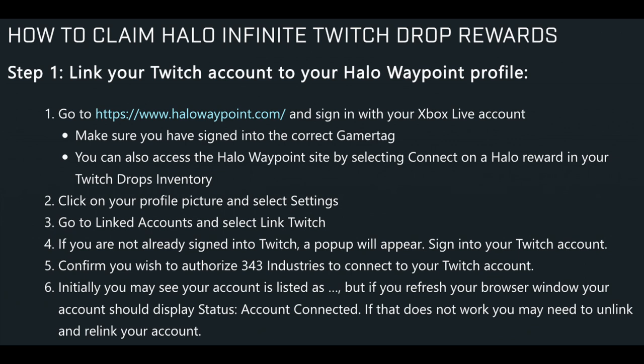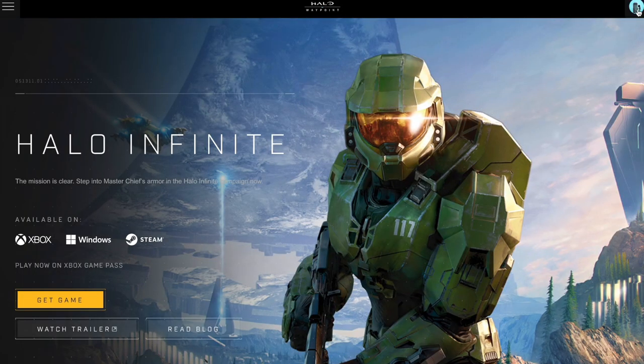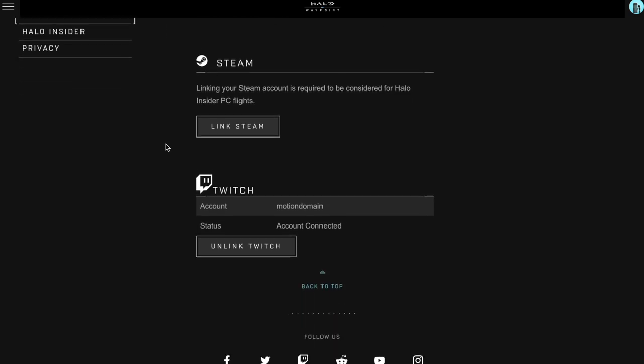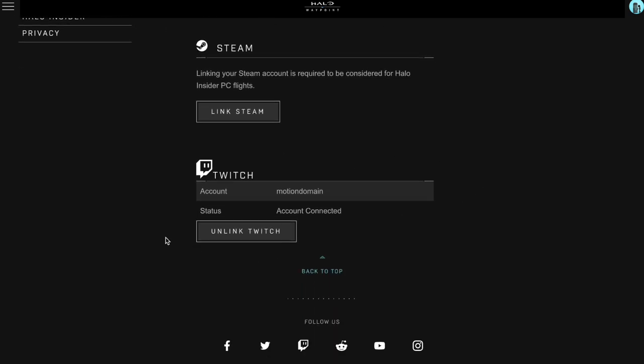You then have to make sure that you've linked your Twitch account to your Halo Waypoint profile. I'd recommend pausing and checking that out. You have to go to halowaypoint.com, click on your profile picture, settings, linked accounts, and then select link Twitch. You have to make sure you've done this before you watch any of the streams.